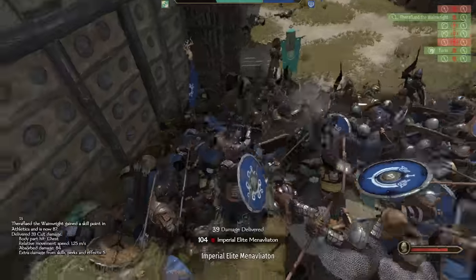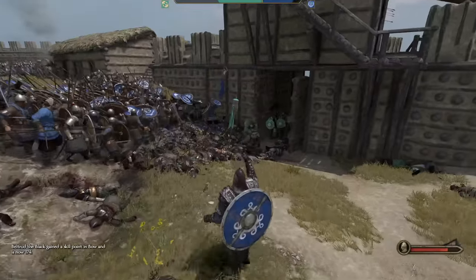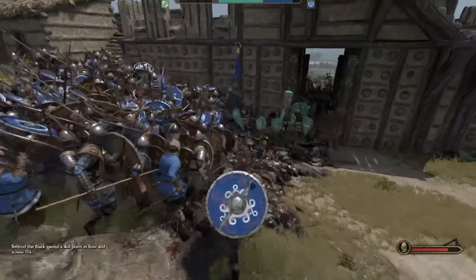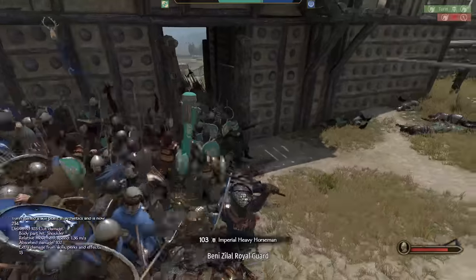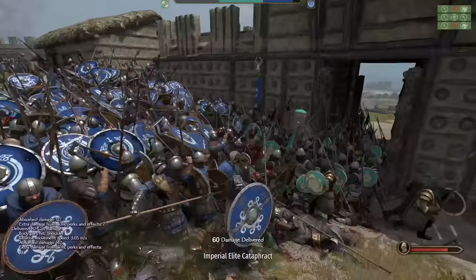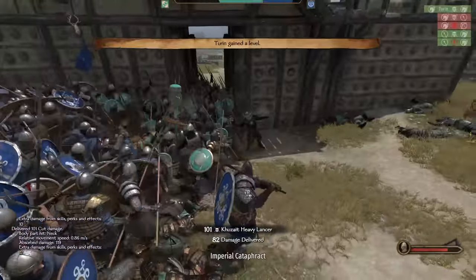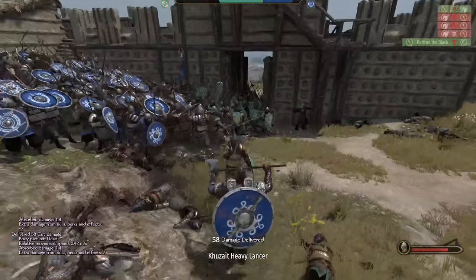While we deal with more waves, let's talk about one of the most important aspects to making this strategy work: we need to stay alive with our main character. If we go down at any point in time, the battle is over - our troops will make a mad dash toward the enemy and sacrifice themselves in the name of a glorious death in battle. It took me several attempts to make this siege defense work, and it's actually impossible to do if our main character goes down early.